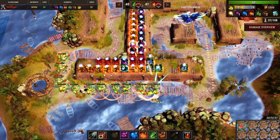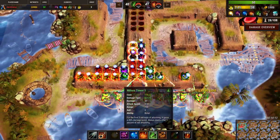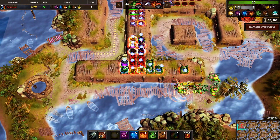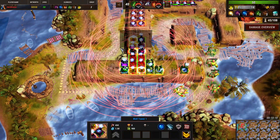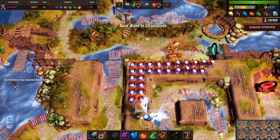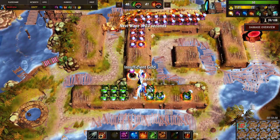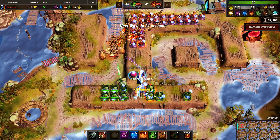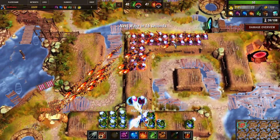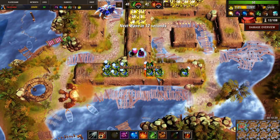I think we have enough to clear this wave and we should prepare for the elemental that's going to come very soon after this wave. We should probably sell everything except maybe... Oh no, this is bad. I hope the golem tower is going to kill it. Yeah — golem tower is absolutely phenomenal against elementals.